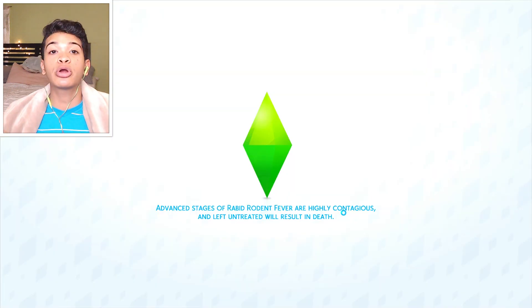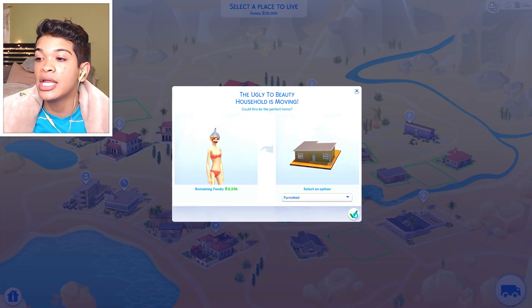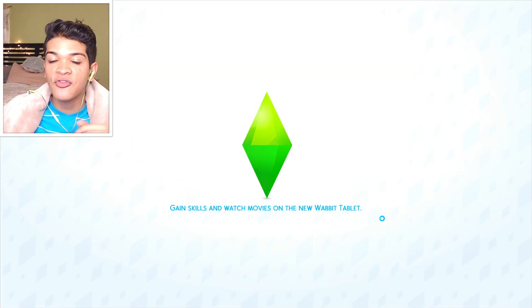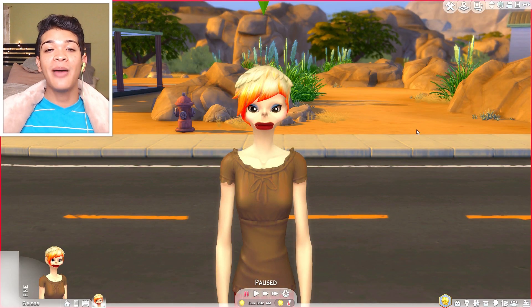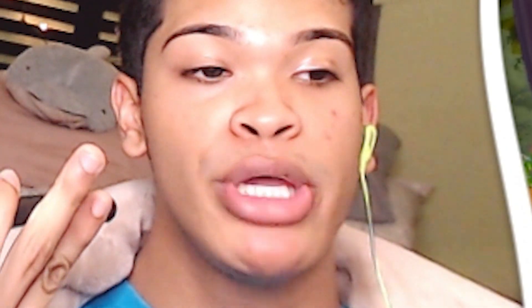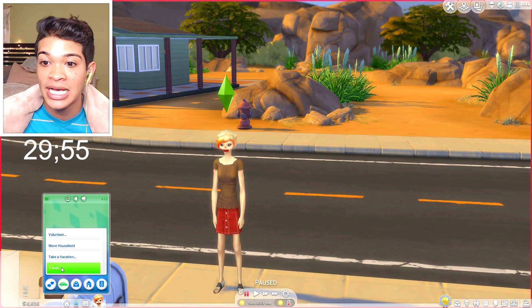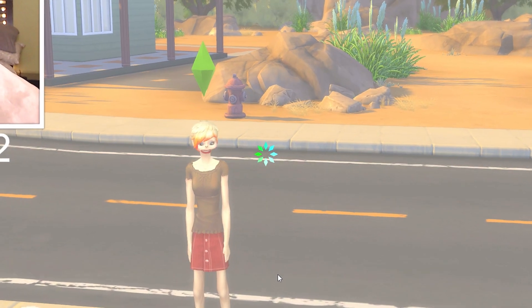We are going to go ahead and head into the town. We're going to create some cute kids today. So I think we're just going to find like a little crusty dusty house in Oasis Springs. We're not going to really focus too much on like our house and stuff. We're just really here to get the men and these babies popped out of us. We're now here in the town. I'm going to go and set my timer. Hey Siri, set timer for 30 minutes.